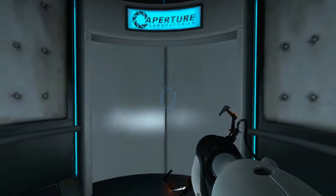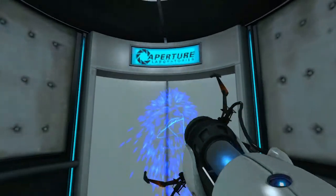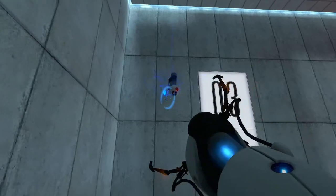Now we have this portal gun, so we can press left click or whatever button it is to place a blue portal which will connect to the orange one. So now we can somewhat control where we're going, which is good for us.